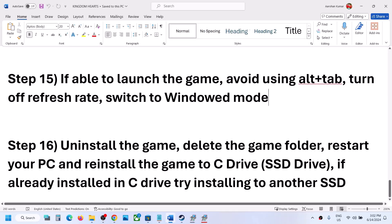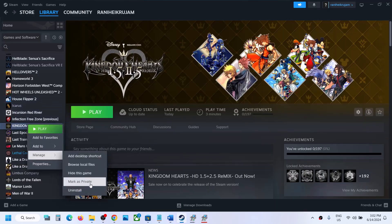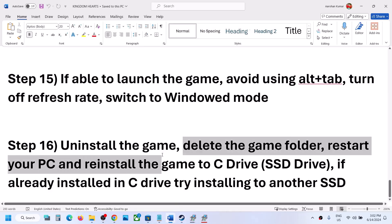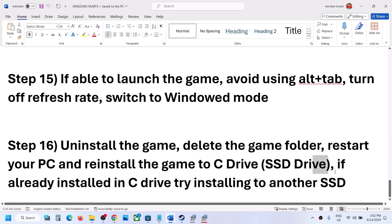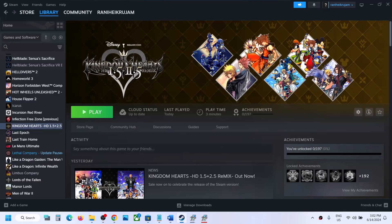If nothing else has worked, uninstall and reinstall the game. Right-click the game in Steam, select Manage, then Uninstall. After uninstalling, go to the game installation folder and delete the remaining game folder, then restart your computer. Reinstall the game to the C drive — if it was on another drive, try C drive this time, or try a different SSD. One of the steps in this video should help get the game running. Thank you for watching — please like and subscribe.